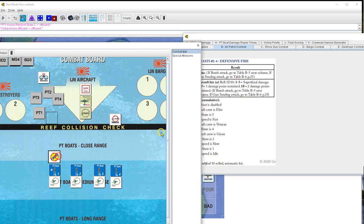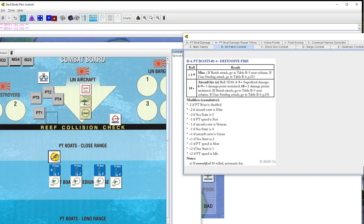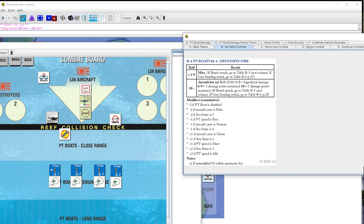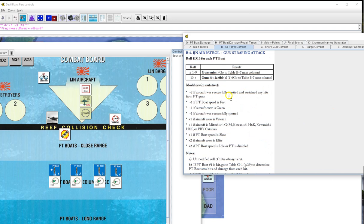PT1 fires last - four chances for ten - we miss. Fortunately we spotted them and hit them, so that makes things difficult for him. Strafing attack: spotted and hit minus two, fast minus three, minus four for being spotted, elite minus two - they're going to need a ten to get us. Roll one die for each PT boat - one misses, two misses, three misses, four misses. Does he drop a star shell? Hold on.